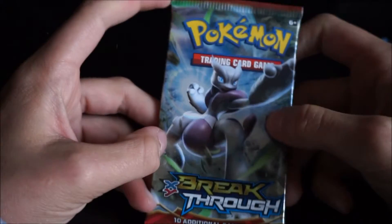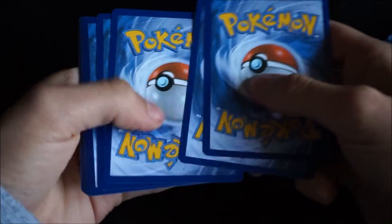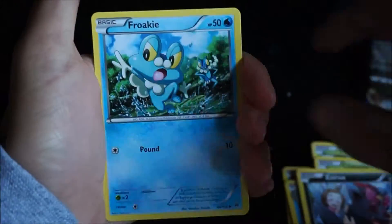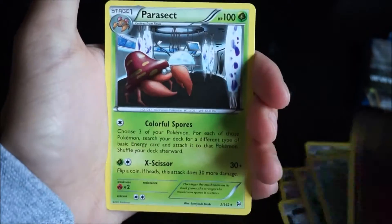Hope this next pack is a regular rare — please be a regular rare. I'm really hoping for something really good in those last two packs. Code card. First card is Granbull. Haunter. Frogadier. Chespin. Chespin again. Zorua. Froakie. Snover. Ralts. And our last card — another regular rare, guys. Another regular rare.